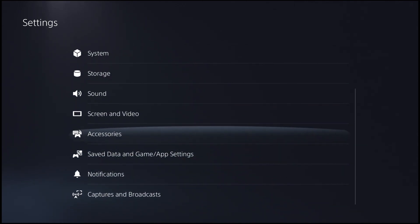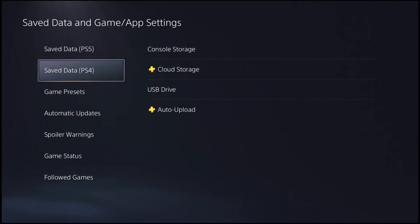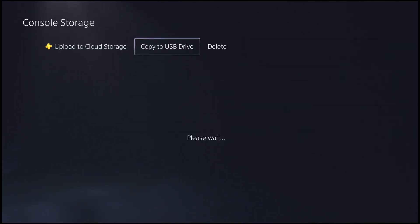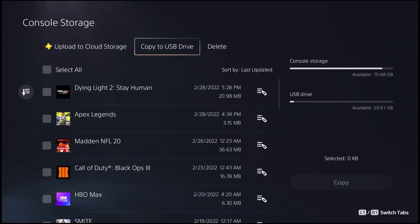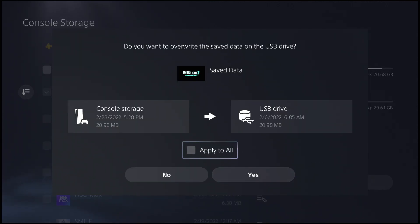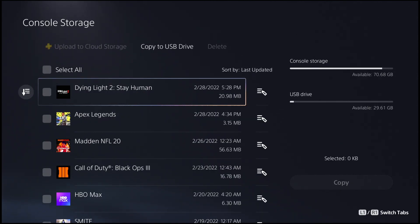Once you've plugged in your USB, go to Save Data and Game Settings on the PS5. For the PS4 it's Application Save Data Management, but it will look the same. Go to your save data, go to console storage, then go to the option that says Copy to USB Drive. Find your save data, hit select all, and when the message pops up asking if you want to overwrite the save data on the USB drive, hit apply to all and hit yes. Hit yes again and it will begin copying.